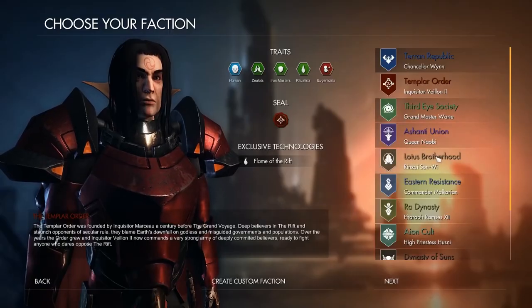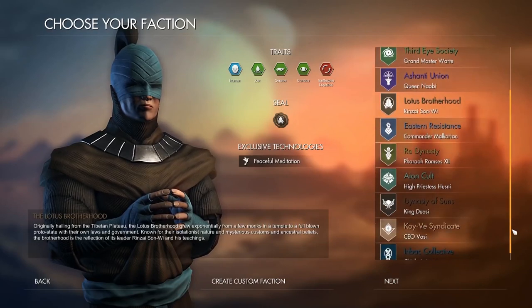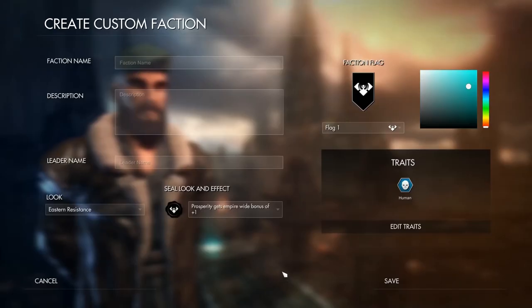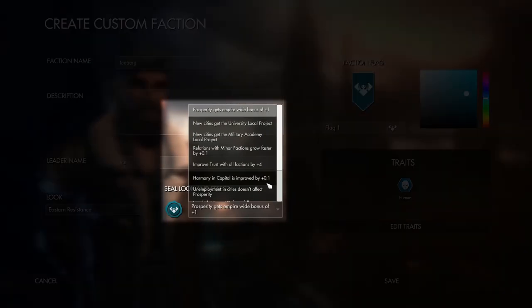One of the other things I want to show you in this video are the options available for custom factions. Right at the start of the game, you've got the option to choose from 12 factions or make your own. It's worth experimenting with a few to figure out how you like to play, but let's make up our own Iceberg faction. Every faction has a name, color, flag, and appearance. Where things get interesting are seals and traits. Your seal is a special condition for your faction at the start of the game — some are head starts on your various attributes, such as extra prosperity, and some are more enduring tweaks, such as unemployment not affecting prosperity.